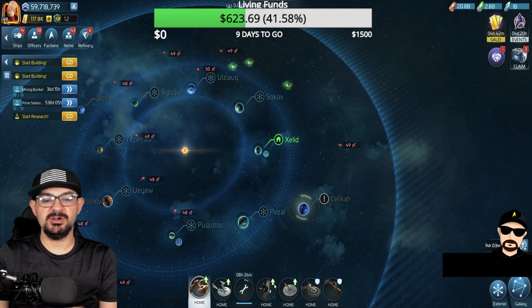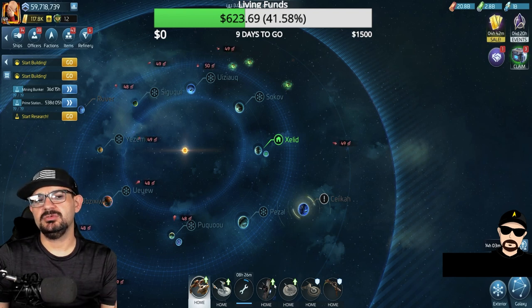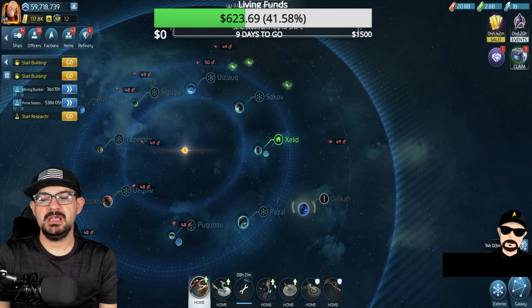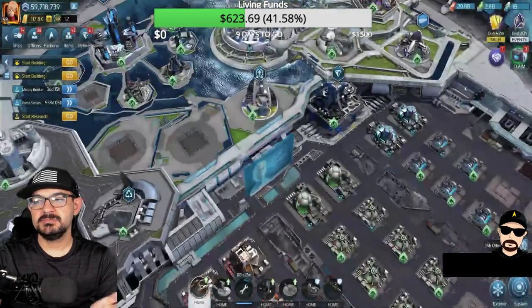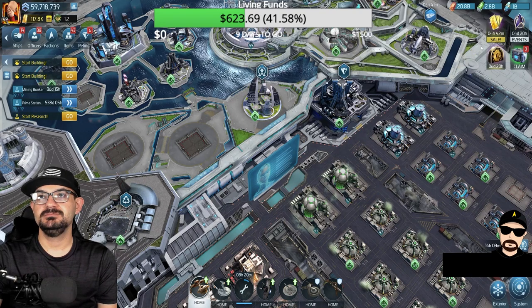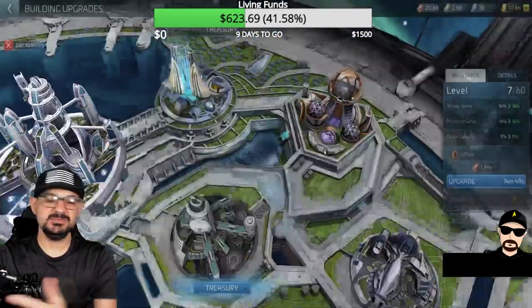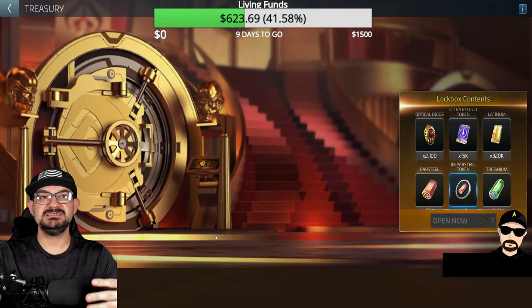Now we're gonna get into the heart of the video — the juicy part that people don't understand or are upset about because it costs more money. Let's go into our station and take a look. I saw this button this morning and I'm like, 'What is this ugly button and why is it here?' It should have been placed more prominently, not hidden away. Let's go take a look at the treasury. Now I'm in the treasury and I can see it — it's a seven day event.